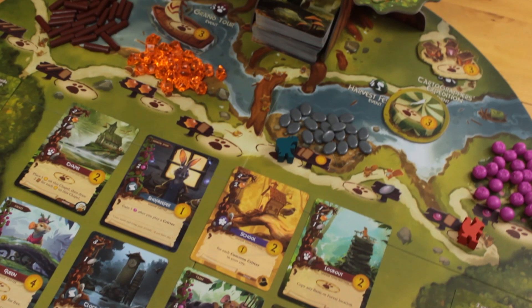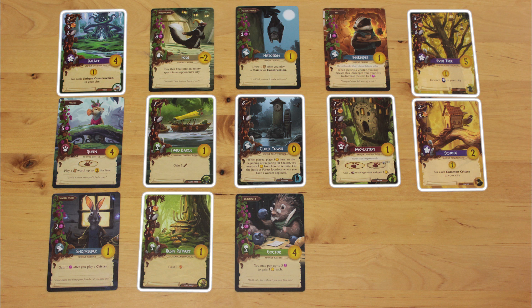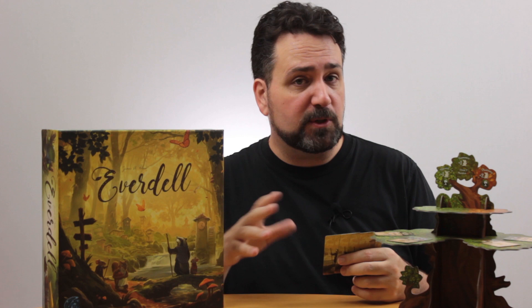In Everdell, you and your friends play woodland creatures at the tail end of wintertime who have one year to branch out and build prosperous new cities before the snow falls again. You place your workers on different locations to collect resources, with which you'll construct buildings and attract various critters to your city. Whenever you run out of workers and cards that you want to play, you'll advance to the next season, where you'll receive more workers, more cards, and bonuses from the things you've already built. At the end of autumn, when all players have run out of things to do and decide to pass, you tally up your points to see who's won.